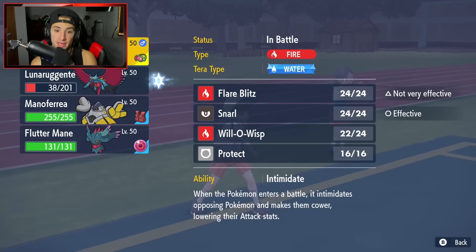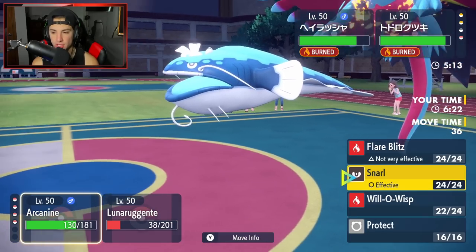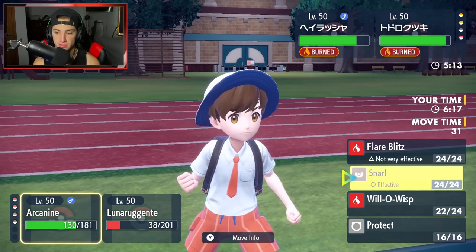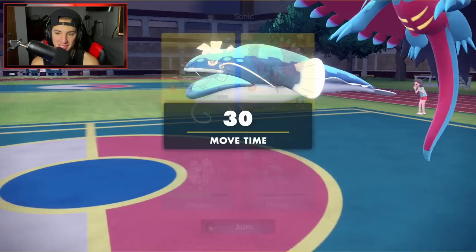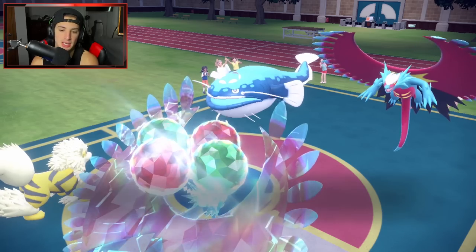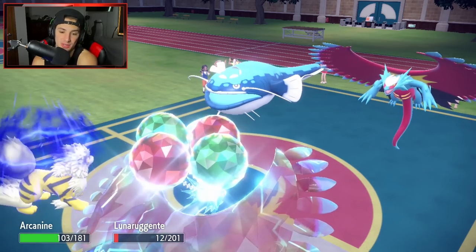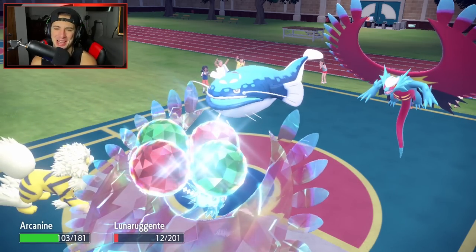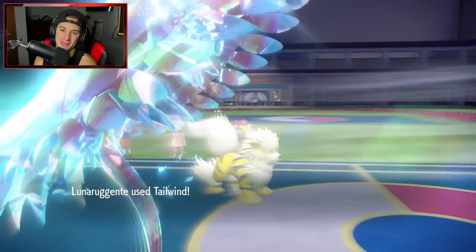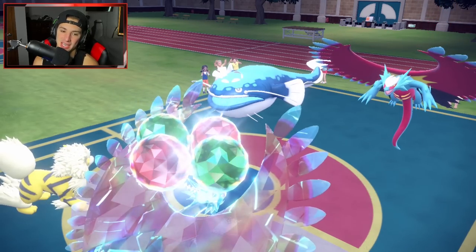We have two great Pokemon in the back. They still have Terra, which kind of sucks. I'll go for Snarl and set up Tailwind. I want the speed. We eat the Breaking Swipe and get the Tailwind up. Arcanine is MVPing it right now, allowing my Roaring Moon to soak up shots. Now we get off this lovely Tailwind — Snarl does minimal damage and Wave Crash is coming.